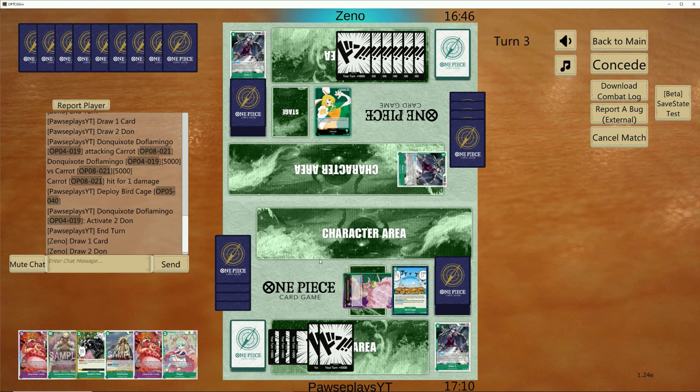Sugar helps you guys rest the Zoro and Hody Jones. In NNL matchups, Sugar helps you survive against 10-cost Ace — you can rest it once it hits the board. Sugar is a very valuable card going into OP08, always has been and always will be. Her effect is always going to be in play no matter what, so make sure you guys are paying attention and utilizing her properly in these matchups.